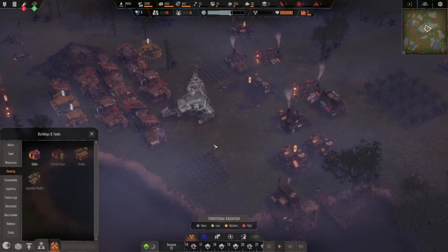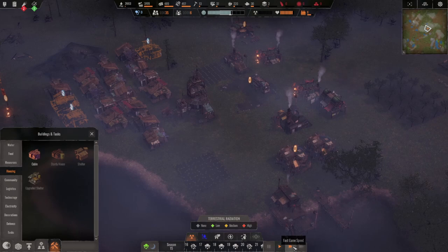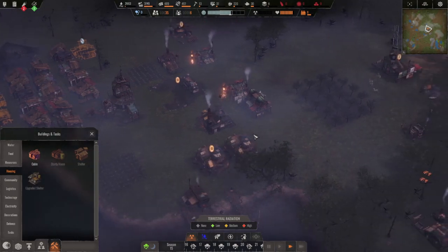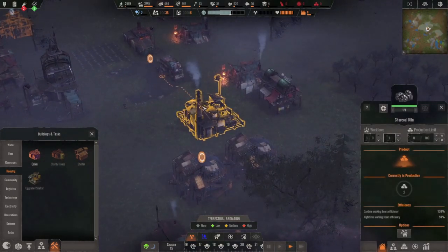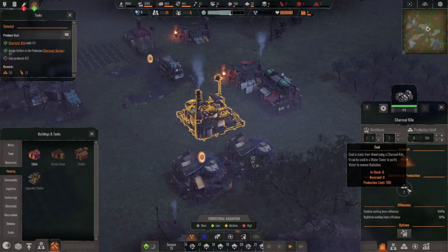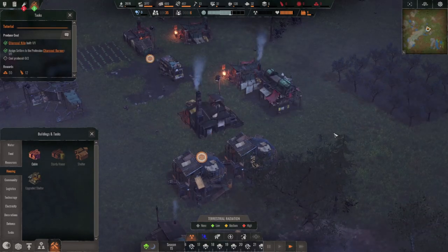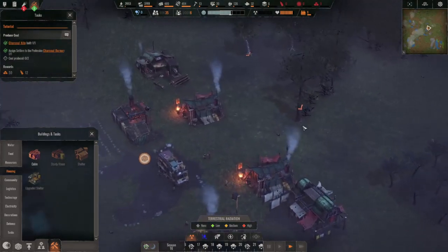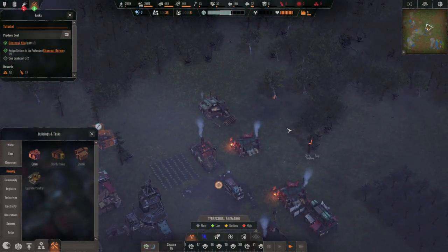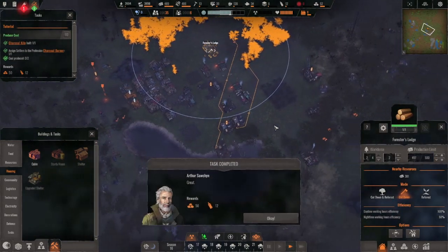We're just going to jam them all in. Only six kids right now; two of them are going to be adults soon, the other three are pretty young. The little charcoal kiln is working, early in production too. Just waiting for this quest to be done — then Arthur will point us in the right direction.